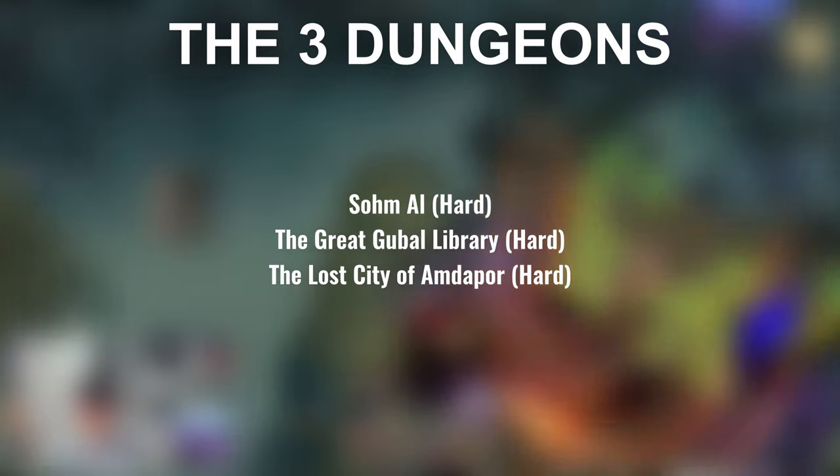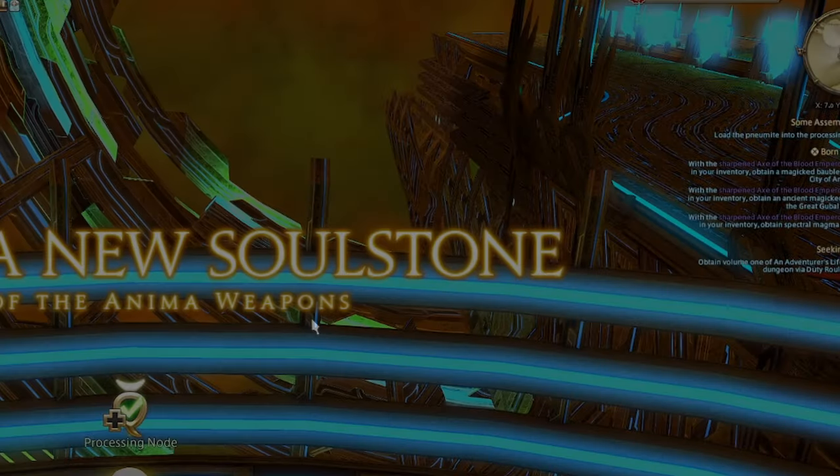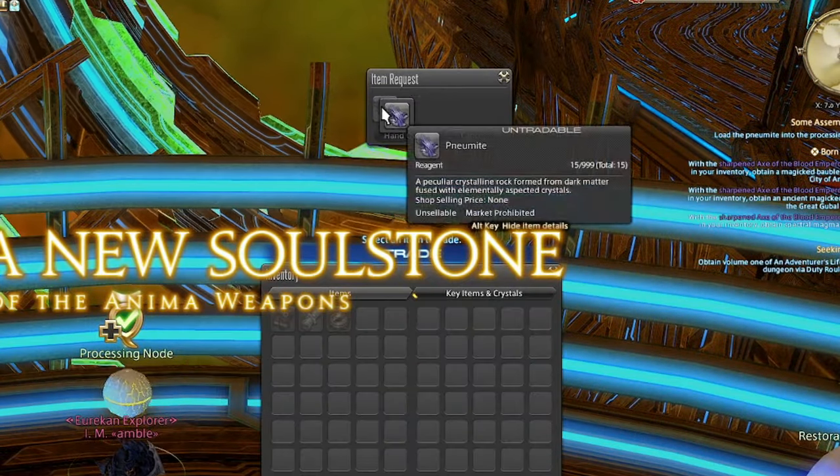Next quest: complete these 3 dungeons — you don't need your weapon equipped. Afterwards, exchange 15 new might either through poetics or GC seals and exchange with the processing node.